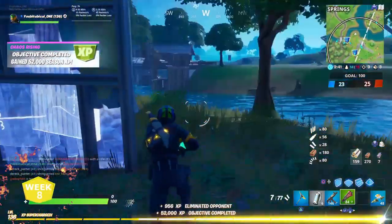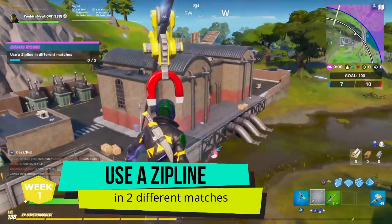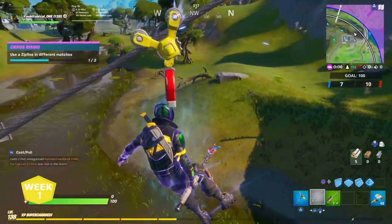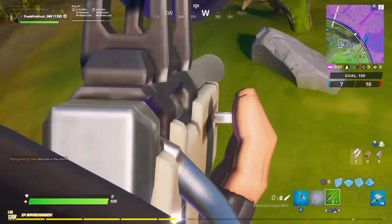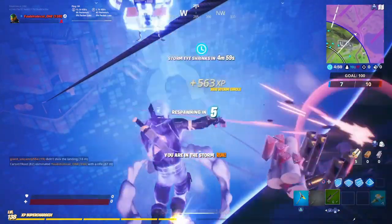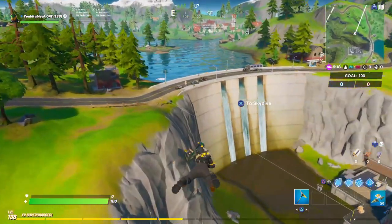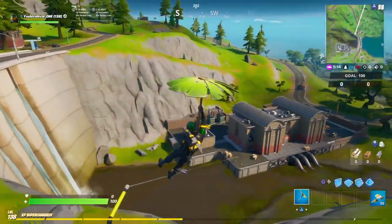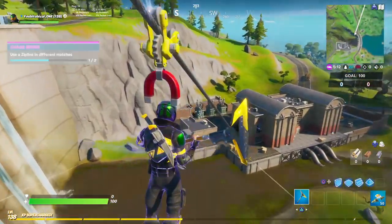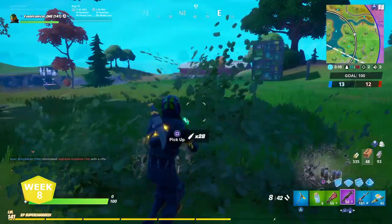The next challenge is to use a zip line in different matches. There are zip lines at Steamy Stacks and Retail Row, but the best spot is Hydro 16, where there's a zip line close to that area. You need to use zip lines in two separate matches, and once you've done that you'll have this challenge completed.